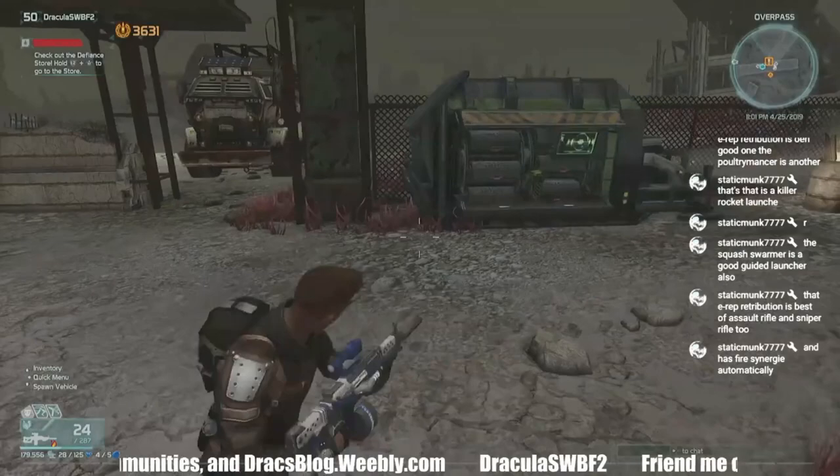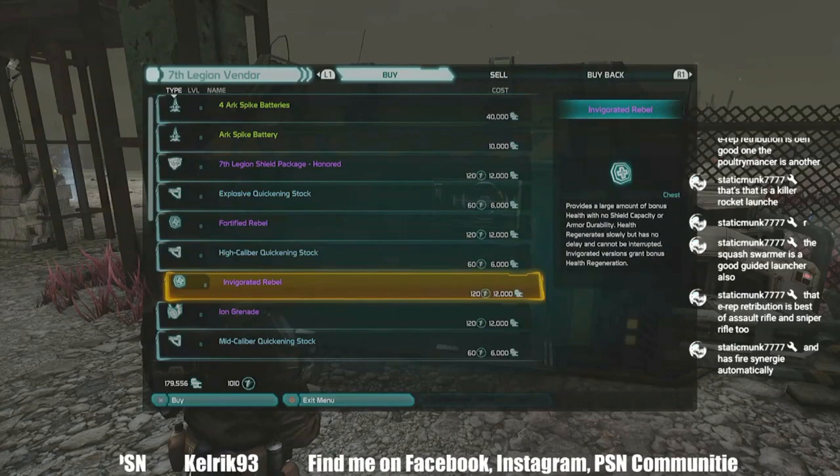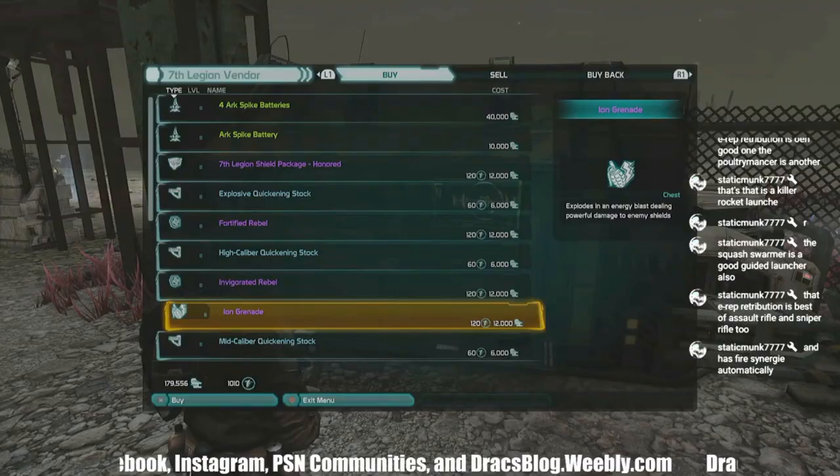This is only going to work if you have ranked up to honored status in 7th Legion. Then you can start buying the purple Fortified Rebel and the purple Ion Grenade. They either won't be there or they won't be purple until you get to honored status.